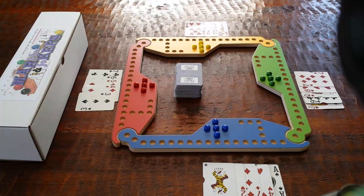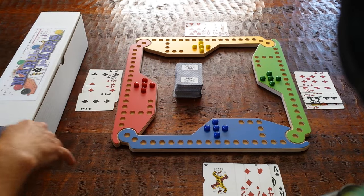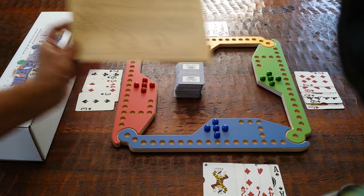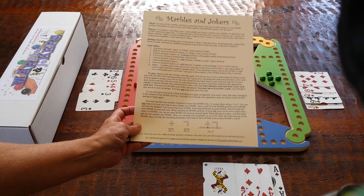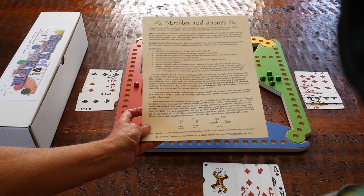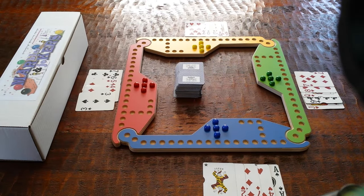Hi, this is Denise with Wizard Woodworks, and today I'd like to show you how to play the game Marbles and Jokers. In this configuration, I have it set up for four players, but the game will go up to eight players. In this example, we're using three decks of cards. If you do have eight players, you'd want to add a fourth deck. The game comes with complete instructions, so don't worry if you've never played before. It's very easy to follow, and each card value is laid out on the instruction sheet, so even a beginner could follow along and get the hang of the game very quickly.